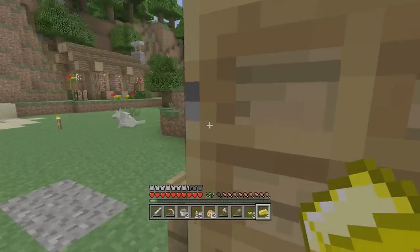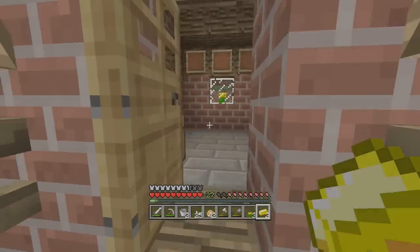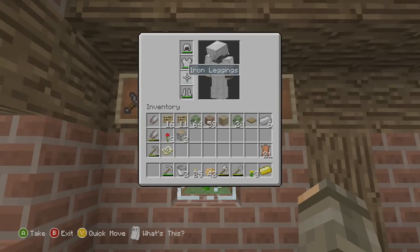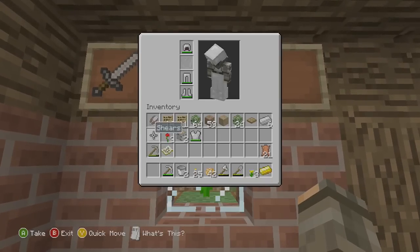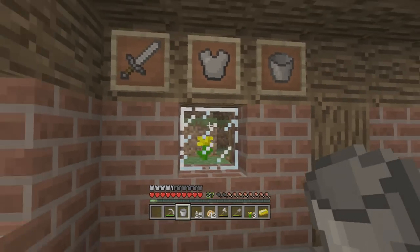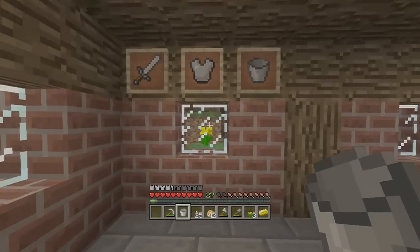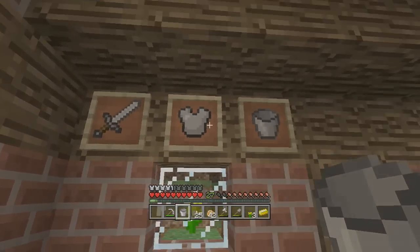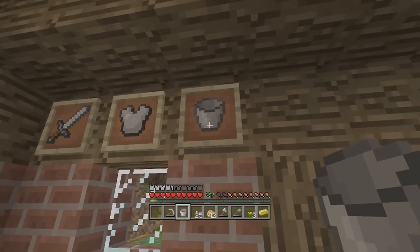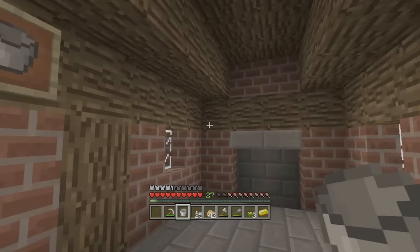I need a chest plate and then a bucket, so let's throw the gold bar here, take our sword and throw it up there, take our chest plate and then the bucket. So pretty much it's like you come in - there's going to be a desk here - and you want a weapon, you want some armor. It's like: we sell armor, we sell utility items like a bucket, and we sell weapons. I think that's cool.